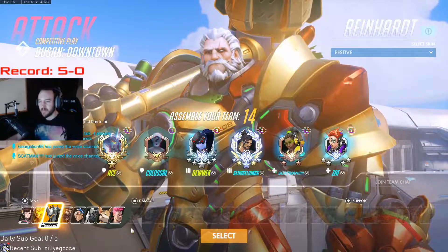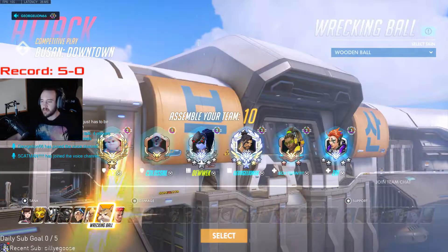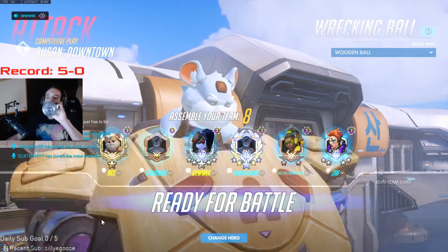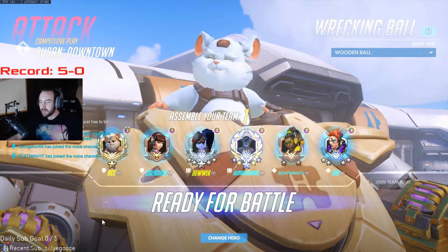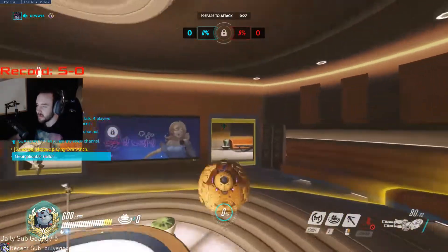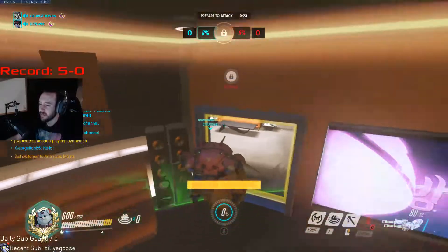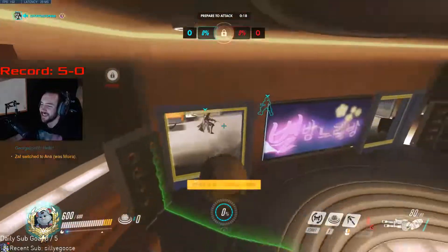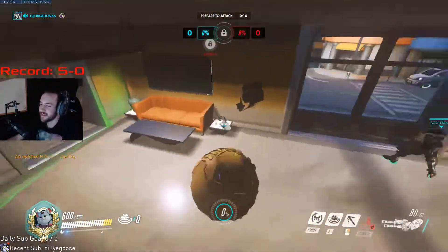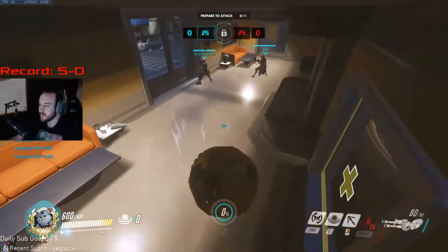Today we'll be going over a Hammond game I had on Busan. Hammond is a lot more fun than Sigma if you find yourself wanting to play this hero, and he's pretty good on Busan. It's good for learning rollouts and where to take engages. With the meta changing and Sigma not being as strong, you might start seeing Hammond dive on Busan more.